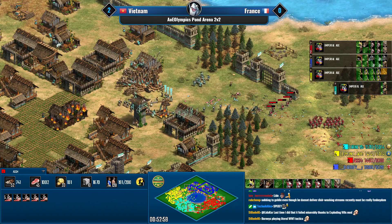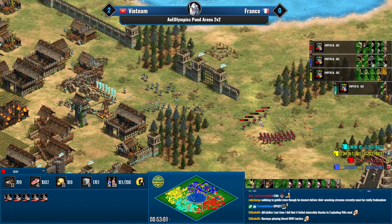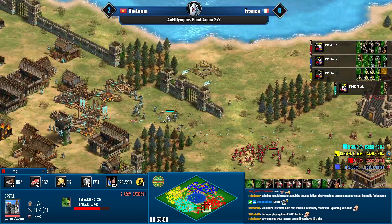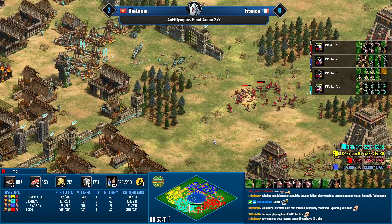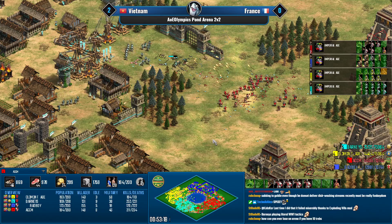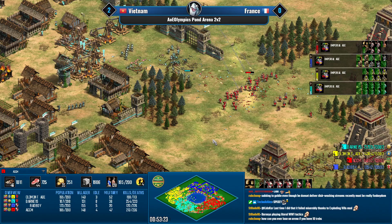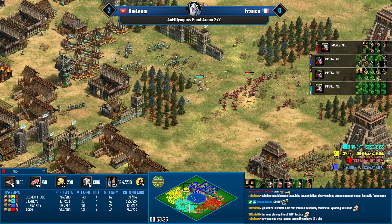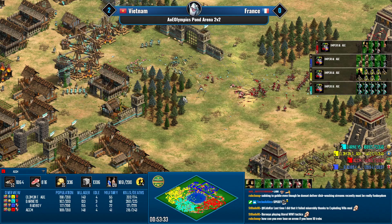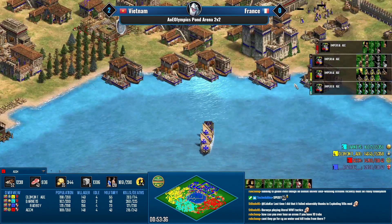ACCM is going for garland wars condos with atlatl skirms, considering the opponent doesn't have a lot of gold for champions — this can do the job. There are some yasuma towers here with full upgrades, so that's a bit of an issue. Only four pierce armor in total on these condos.